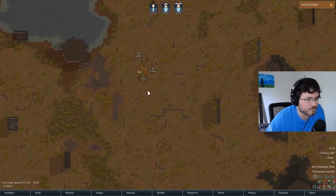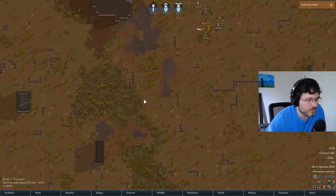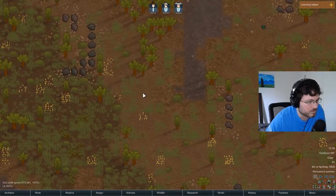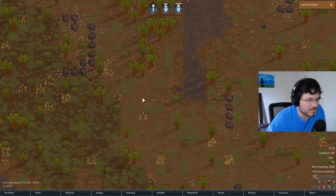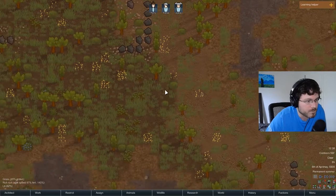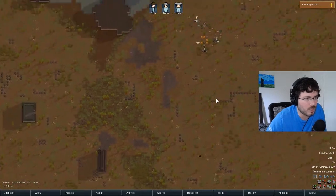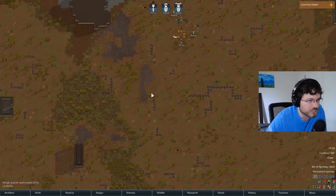Some other things to look out for when starting: the coloration on the ground. Wherever you hover your mouse, the bottom left of the screen gives you information about the soil - fertility, walk speed, and light. On regular ground it shows fertility at 100%, which is decent for growing. This darker patch shows 140%, so if you plant your gardens here they're going to grow a lot better.